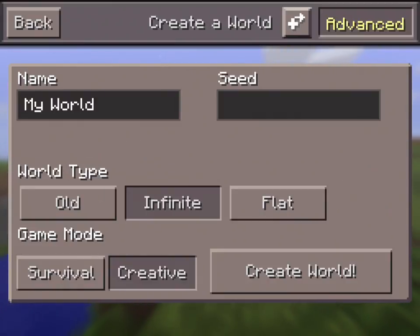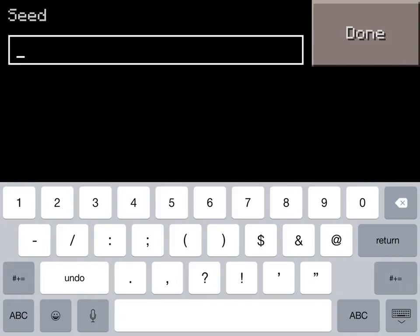Let's go ahead and create our new world. You're going to want to write this down — it'll also be in the description — but the seed is 1433210457.